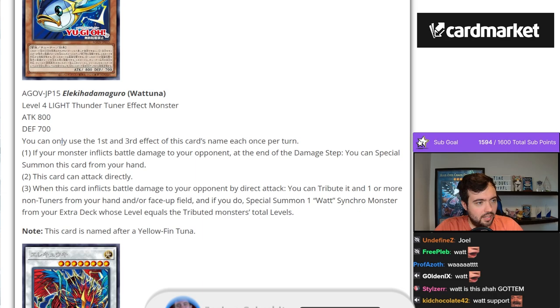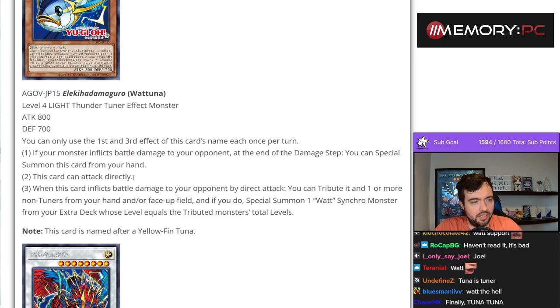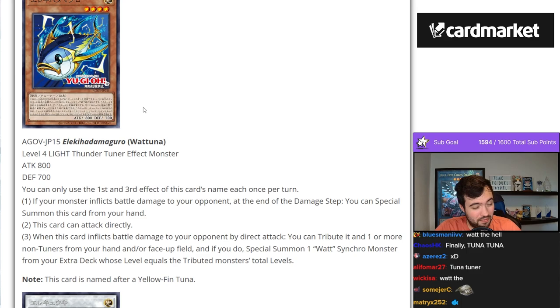You can only use the first and third effects of this card's name, each once per turn. If your monster inflicts battle damage to your opponent, at the end of the damage step you special summon this card from your hand. This card can attack directly. When this card inflicts battle damage to your opponent by direct attack, you tribute it and one more non-tuner from your hand and/or face-up field, and if you do, special summon a Watt Synchro. Kind of cool — it's like a cheesy going-second strategy, which I find kind of funny.